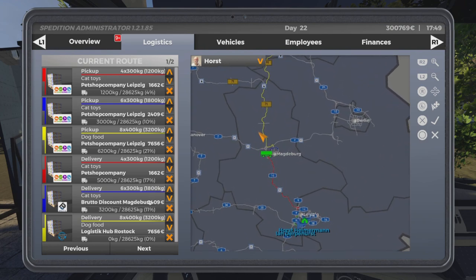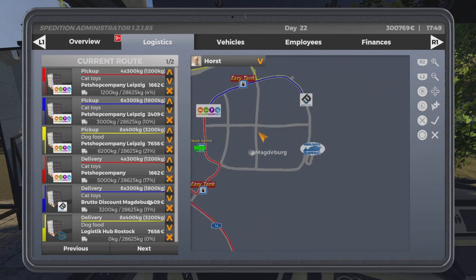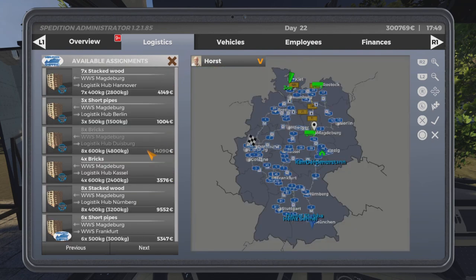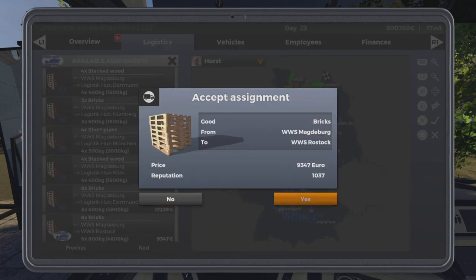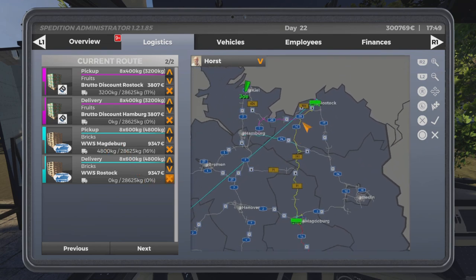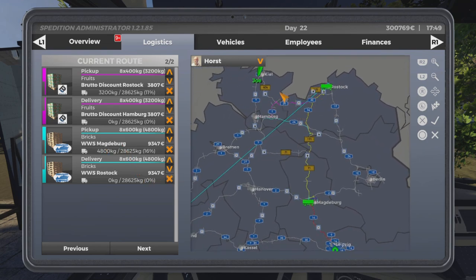Why don't we pick something else up at Magdeburg? Let's look at the Worldwide Shipping and see what they want — a load going to Rostock. Let's accept that for him. You'll still see the pickup here, but at the moment it's glitching out a bit — it's saying it's going to go there and then going all the way back. So we're going to set that to when he leaves Magdeburg.